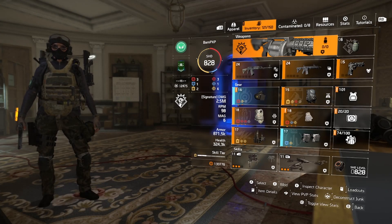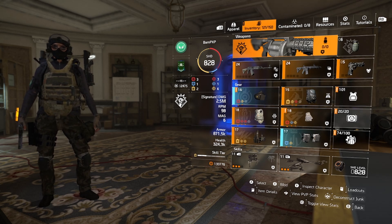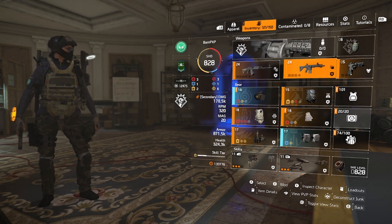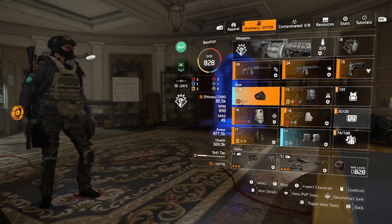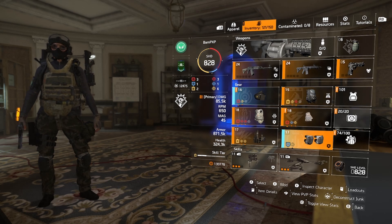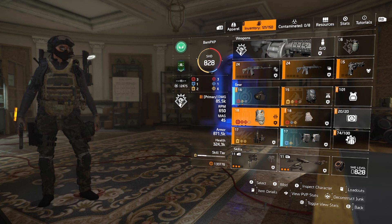So this is the build so far without changing any talents or mods. I've gone with Demolition Specialist because it gives me turret mods, and I'm wearing the turret and the drone as my skills. The RPK I got from the clan vendor. The SIG I got from Casey Mendoza. The mask and backpack I got from Casey Mendoza. The gloves I got from New York. The knee pads I got from Casey Mendoza. The holster I got from the clan vendor. And the chest I got from the White House.